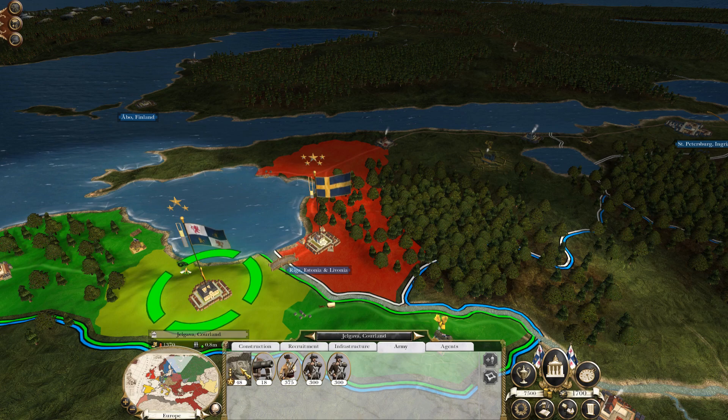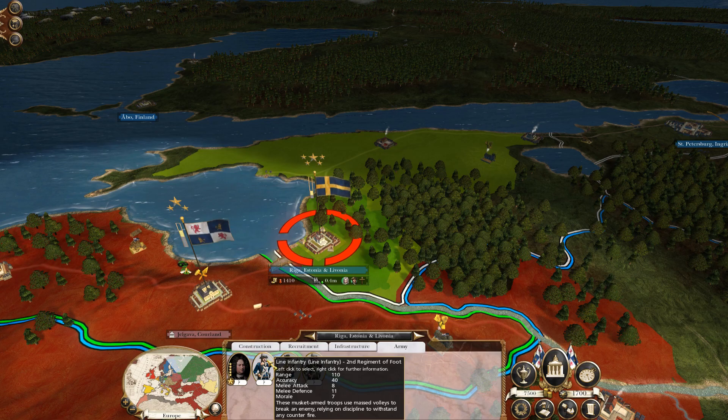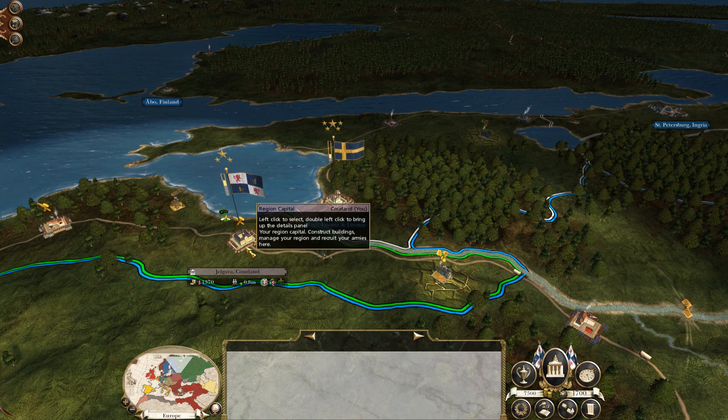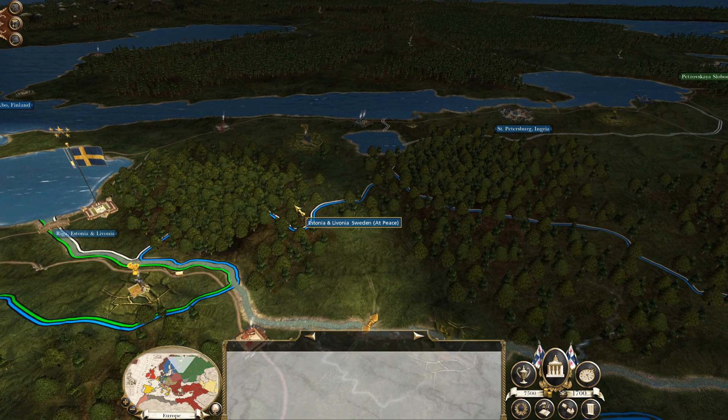You've already started with the demi cannon, pikemen, two militia, and the general, but no additional horse which is slightly unusual. You've also got a line of infantry — the Swedes. So it's going to be important to sit on what you have at the moment, expand to the military governor's barracks, expand your economy in Kuldiga, and then once you've got a good army up you could move against Riga. That would probably be the first place I would look to expand.